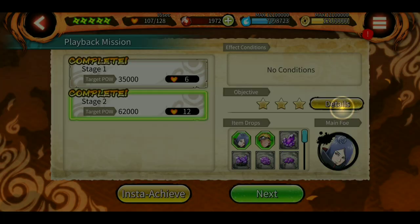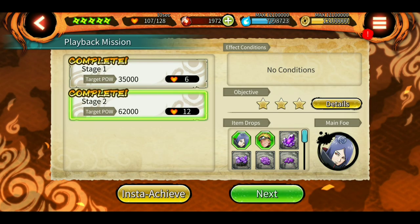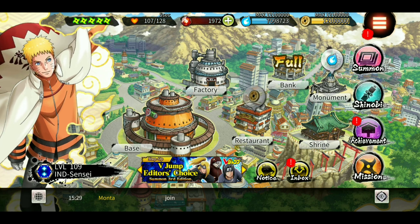And the special mission — you can get 30 shinobites from here, 10 shinobites from here, also get hero fragments of Sage Naruto and Konan. And those are the summonings — let me show you the drop rate and stuff.